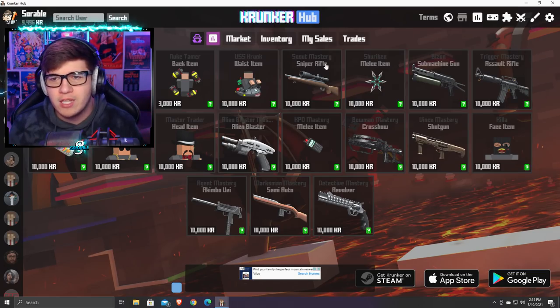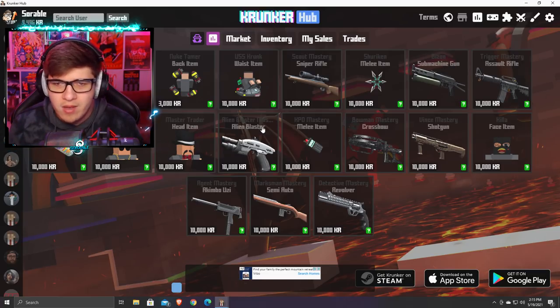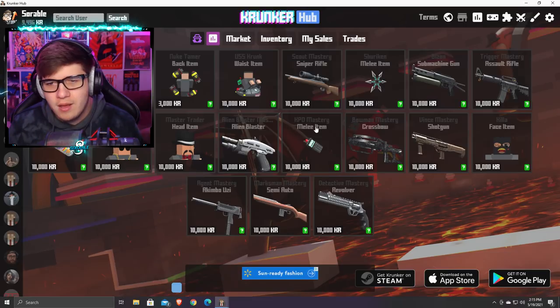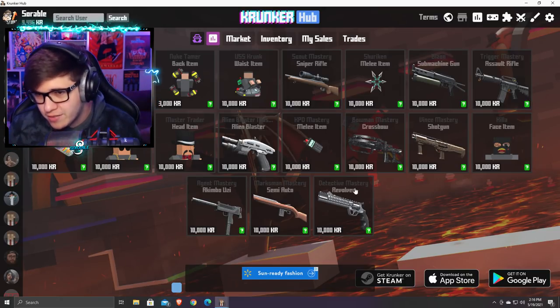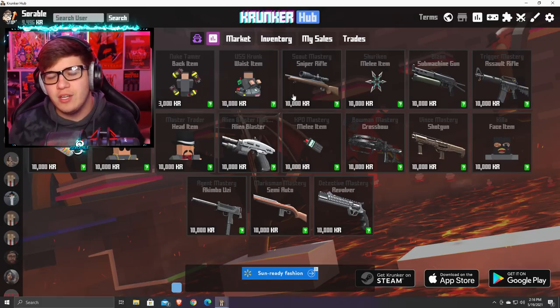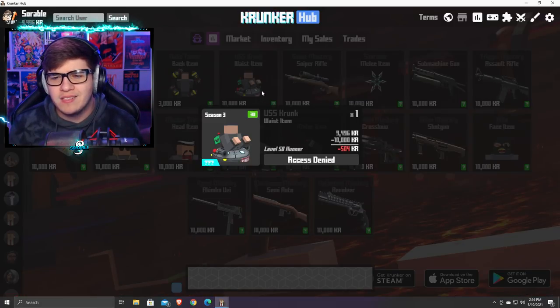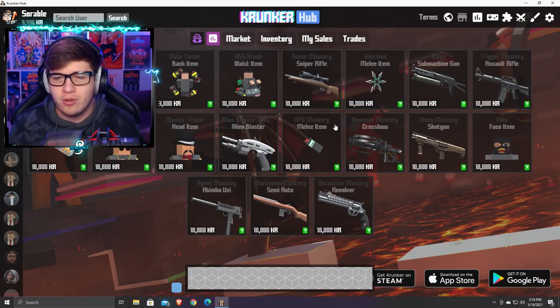We have USS Krunk, Scout Mastery, Shuriken, Bison, Trigger Mastery, Alien Blaster Mastery — which is very interesting because this insinuates there is an Alien Blaster class — KPD Mastery, Crossbow Mastery, Shotgun Mastery, Agent Mastery, Marks Mastery, and Detective Mastery. Now if you look at a lot of these, they do have a level requirement. Like Scout Mastery is level 100, USS Krunker is level 50. For most of these, you have to get a certain level in your class.